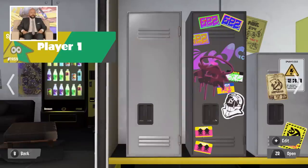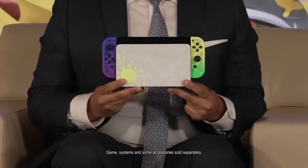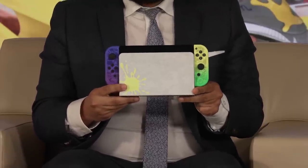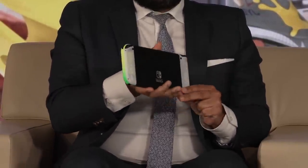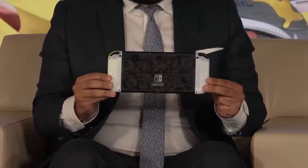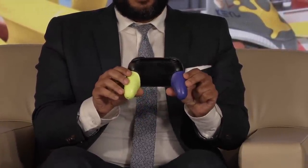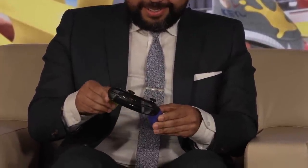One more thing to show: the special edition Splatoon 3 Nintendo Switch OLED. It's actually out in stores August 26th, so you could go check it out now. Let me take it out and show you what the system looks like outside of its dock — it's got this super cool design that shimmers. And there's also the Splatoon 3 Pro Controller, which comes out September 9th on launch day, with two different colors and a really cool design on it.